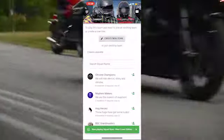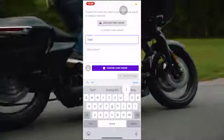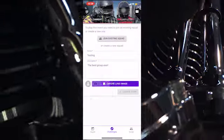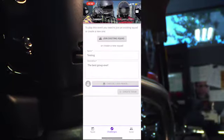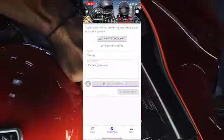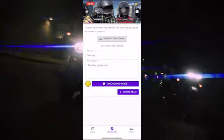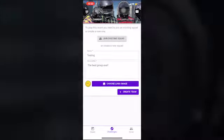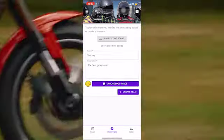Click Create New Team. Fill out your squad's name and a brief description, and upload your squad logo using a photo from your phone. If you need help with a logo, head to www.squadwars.ca and request your custom logo. We'll add your squad name to the logo of your choice and send it back to you to use.